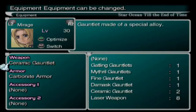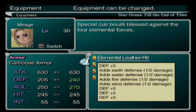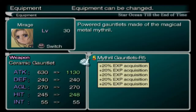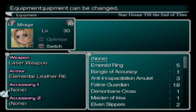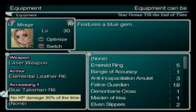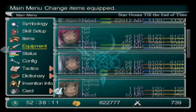She comes with gear you'd expect — the most recent stuff we can buy, though for some reason she has carbonite armor. I did the elemental leather off-screen for the other two characters because I knew I'd be getting her. Give her one of those, give her the mithril gauntlets, a laser weapon for now, and get her some other stuff later. Give her the blue talisman because she'll be up front. I think that's pretty much it.